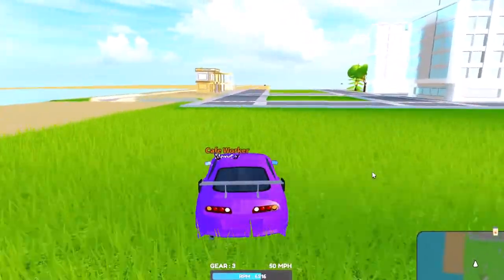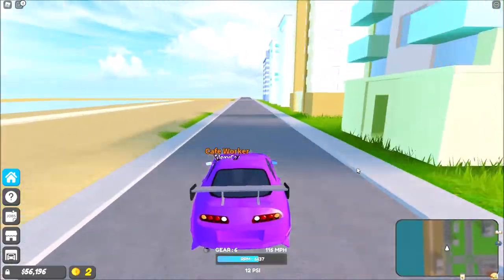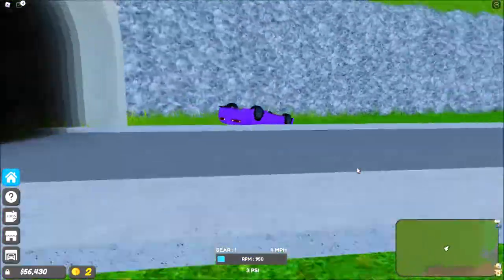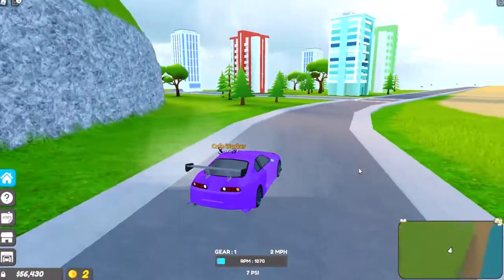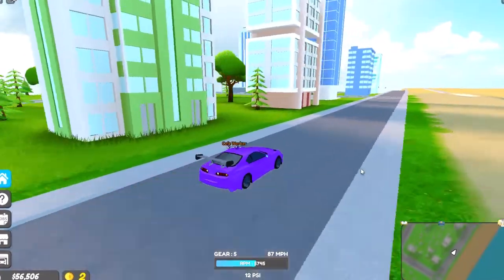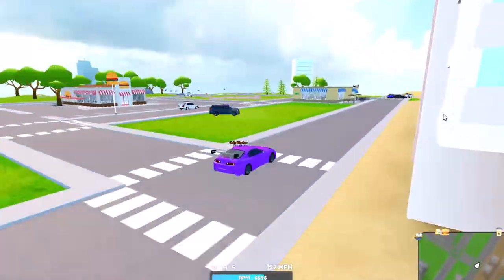Alright, this is what it looks like outside — looks insane. Let's test the full top speed. I hope I have a long enough road but I'm gonna try my best. It's probably just 150 miles per hour. But that was the three new cars of the second tuner car pack. Thanks for watching — this is the end of the video. I hope you enjoyed and I will see you guys in the next video, bye guys!